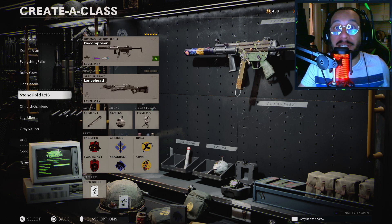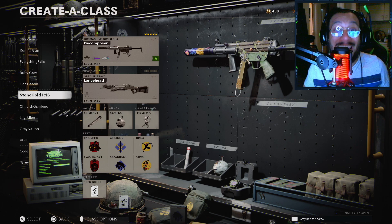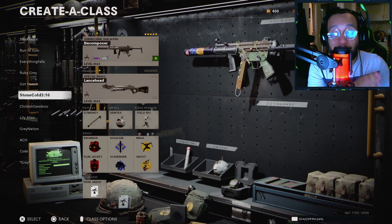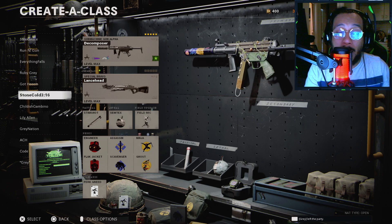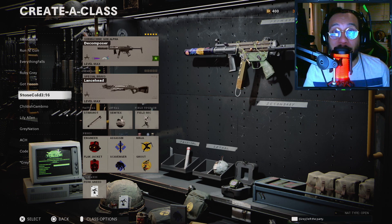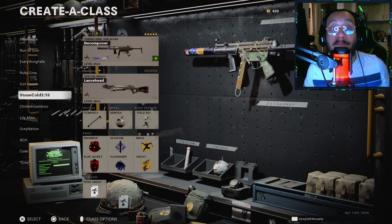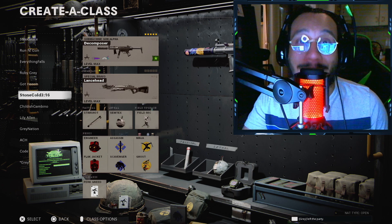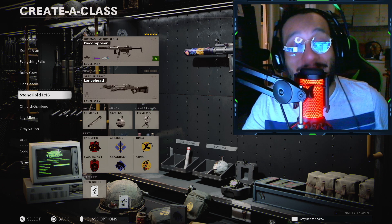This setup just brings out the best in this gun. Like I said, extremely accurate, barely any recoil. You remain stealthy — you don't appear on the minimap because you've got that suppressor. You can drop shot, the fire rate is really good, and the range is surprisingly good as well. Overall it just feels fantastic. This is a highly recommended class setup that I want you guys to give a try. If you don't believe me, the gameplay you're about to see is going to speak for itself.